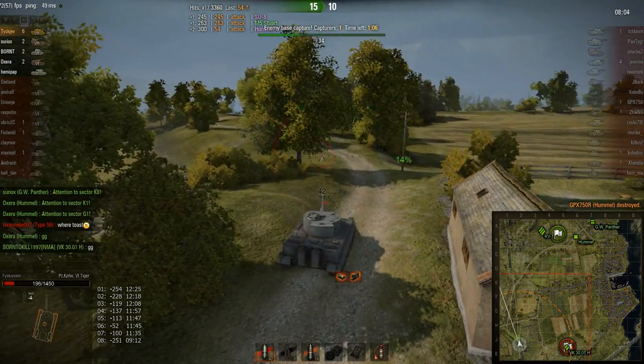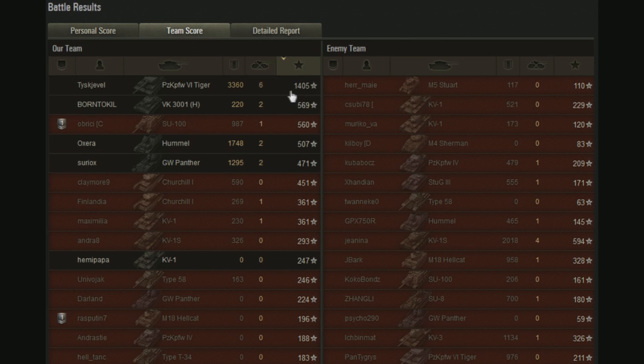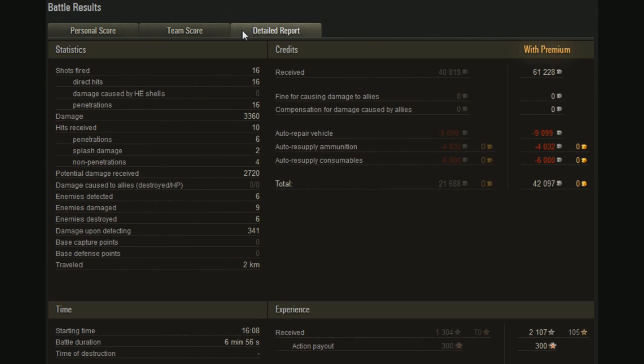Six kill Top Gun there, and Sniper as well — as I called it. He did hit all of his targets almost every single time. Base XP is 1405 for the Tiger to beat — that's what you gotta go out there and work for, guys. It's not that much, because he was up against very low HP targets. If you get into a tier 7, 8, or even 9 game and do well, you'll pretty much have that one sealed. 16 out of 16, 3500 damage, and a lot of damaged and detected enemies. That is the score to beat — 1405.